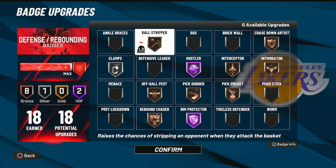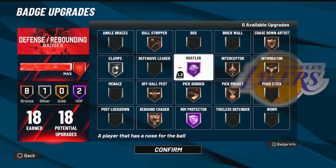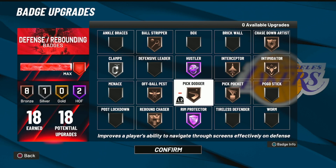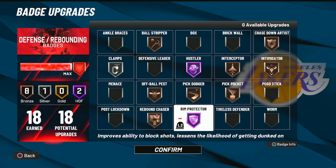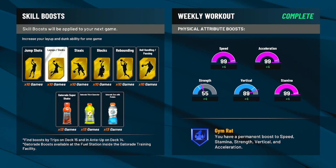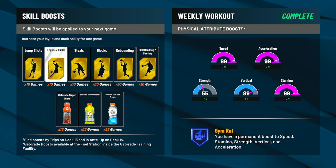Silver Clamps — not gold or Hall of Fame. If you're going to use this badge use it on Silver or Hall of Fame, and I have it on Silver so we can have Hall of Fame Hustler, Bronze Interceptor, Bronze Intimidator, Pick Pocket, Pick Dodger, Off Ball, Pass Rebound Chaser, and Hall of Fame Rim Protector. This build is extremely overpowered and on top of the 100 driving dunk I've got layup and dunk boosts — I just want to be crazy overpowered at the park.